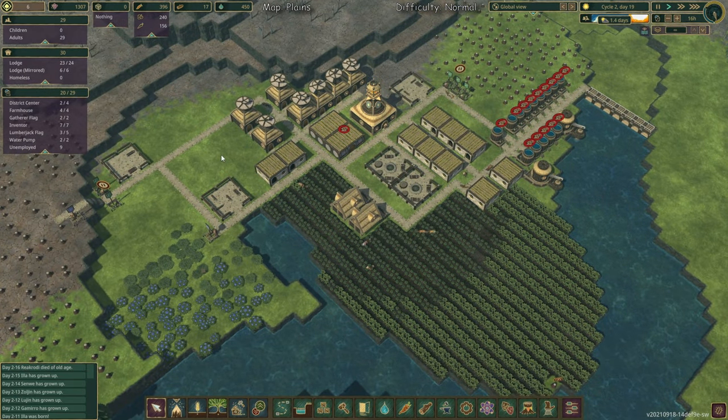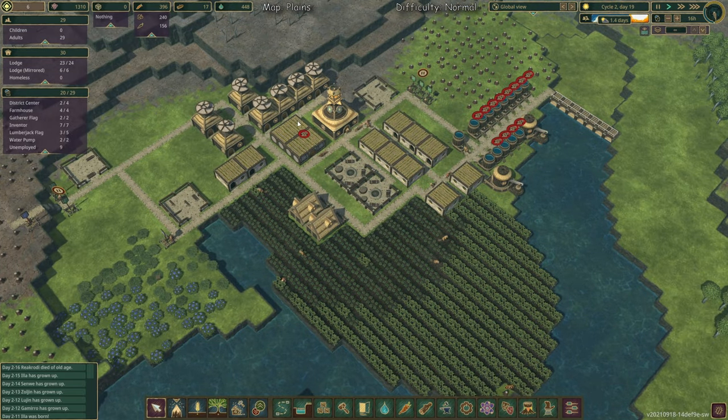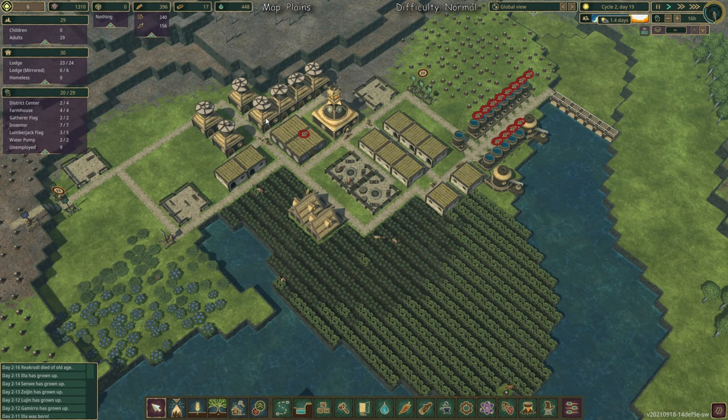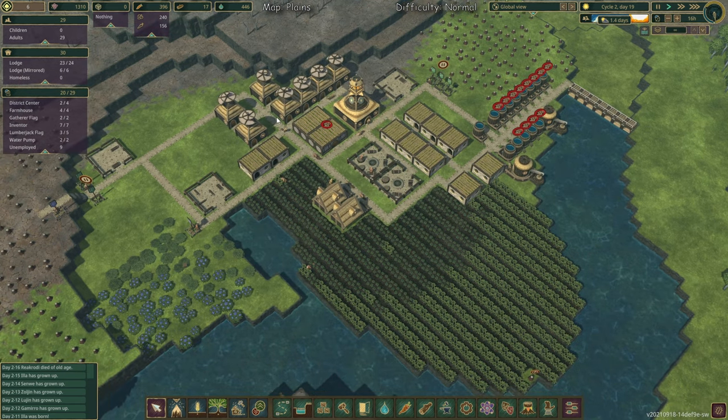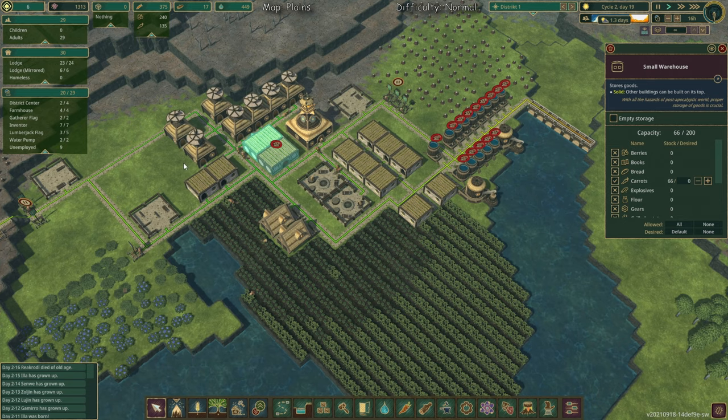If you've watched episode 1 you are already familiar with this initial setup we have here. I've just added two more lodges and seven inventors, so we have enough science points to work with in the tutorial — 1,300 at the moment — plus one storage for food alone.